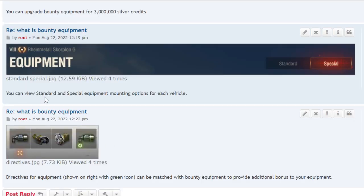You can view the equipment mounting options for each vehicle. For example, the Rheinmetall Scorpion G has standard and special tabs. You've got to click 'special' to access the bounty equipment.